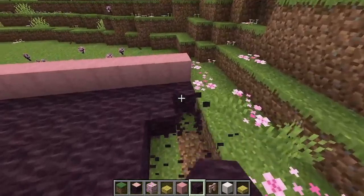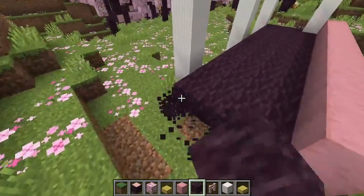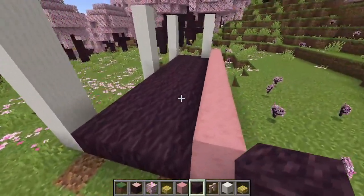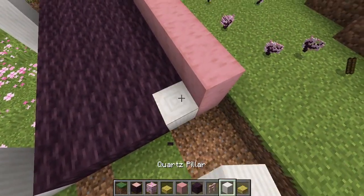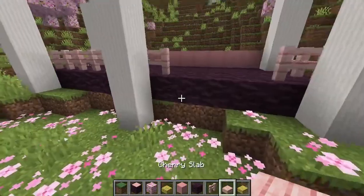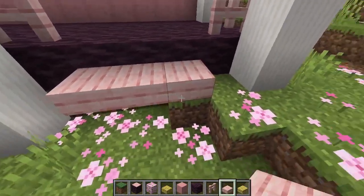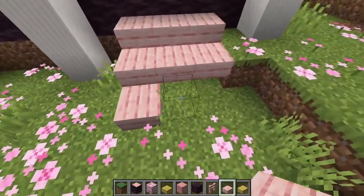For the front wall of the house, I am using some stripped cherry wood. This pink is such a perfect light pink color and I really do enjoy the contrast between the pink cherry wood and the white quartz pillars. For the floor of the deck, I decided to go a little bit darker but still wanted some pink elements, so I brought in the unstripped cherry wood. There are some very light pink pixels in the bark which makes the block have almost a purple tinge — such a great new wood to build with.